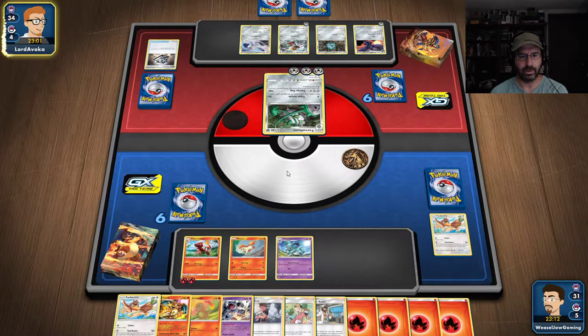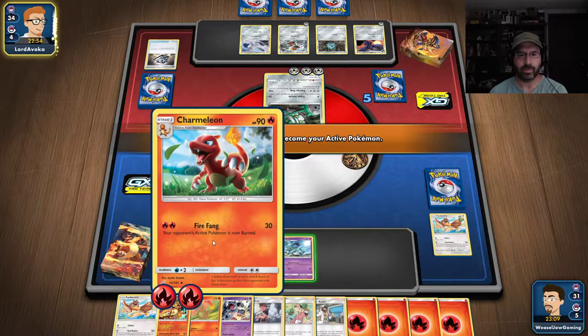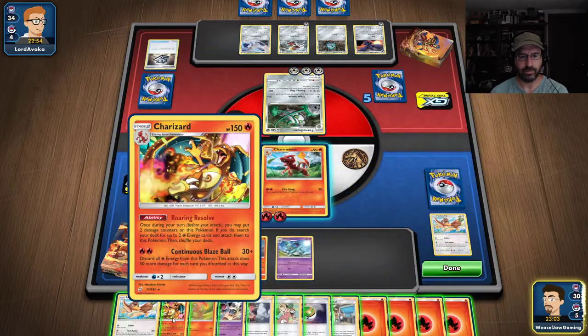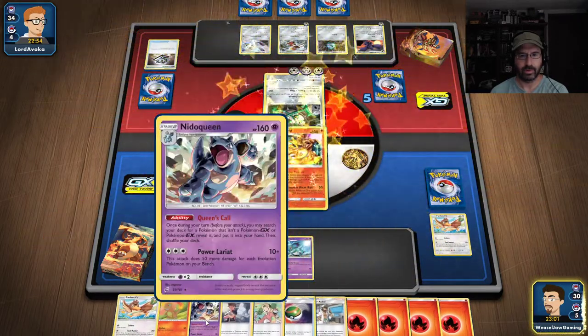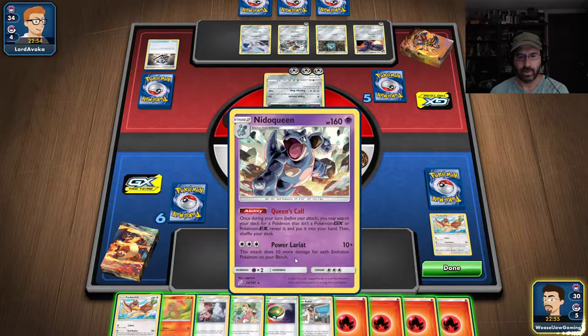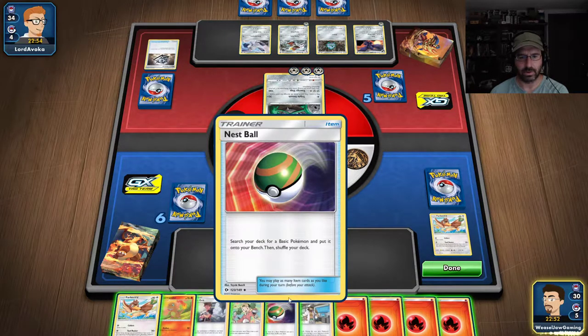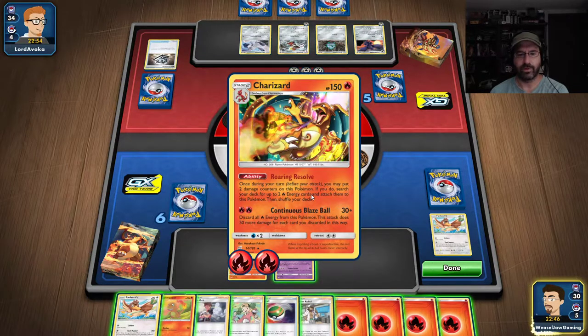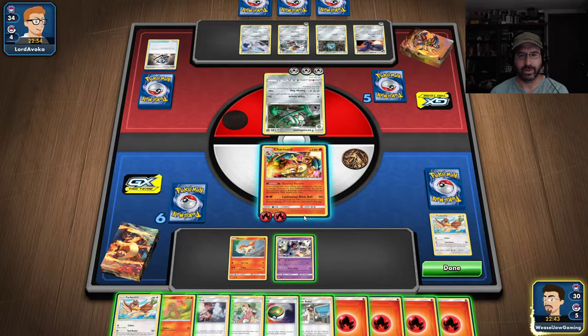I'm perfectly fine with that. Farfetch'd was just there to get us this far along. He's going to dump all that energy — I kind of figured he would. Actually, I guess he's not going to. I'm going to evolve that one up to Nidoqueen. This attack does 50 damage per card discarded — that's going to be 100. He's weak to fire, so that's going to kill him easily.